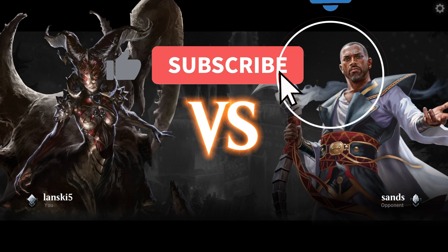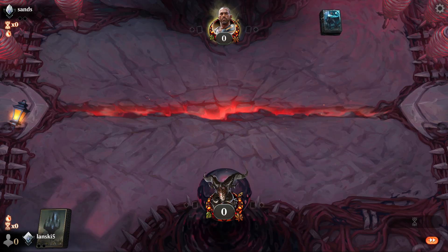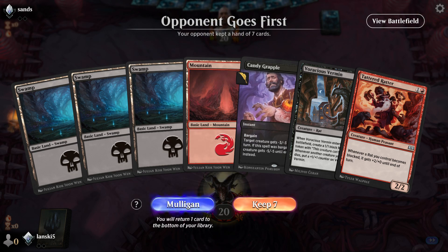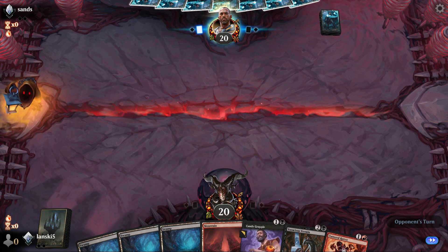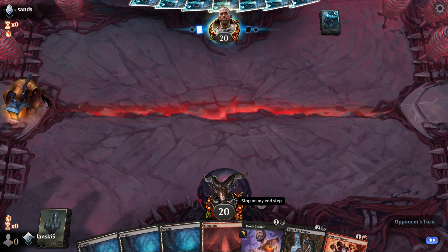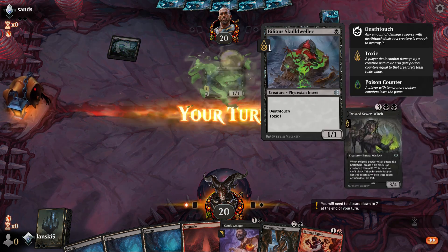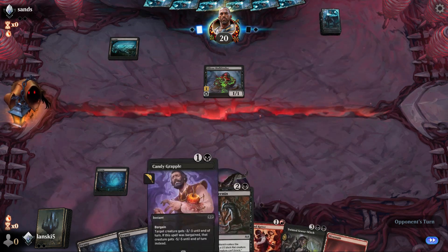Hello everyone, welcome back to this block match — we are playing against Sans. I'm very curious which set deck he has chosen, so let's see. We are playing with our Rakdos Red deck from Wilds of Eldraine. That's a decent hand. We have four lands, and we also have Candy Grapple that we can use with Voracious Vermin, which provides us with one red token that we can sacrifice. Oh, it's a Phyrexian Toxic deck.